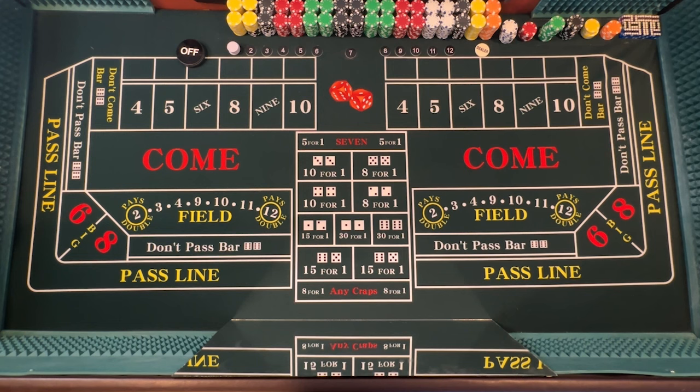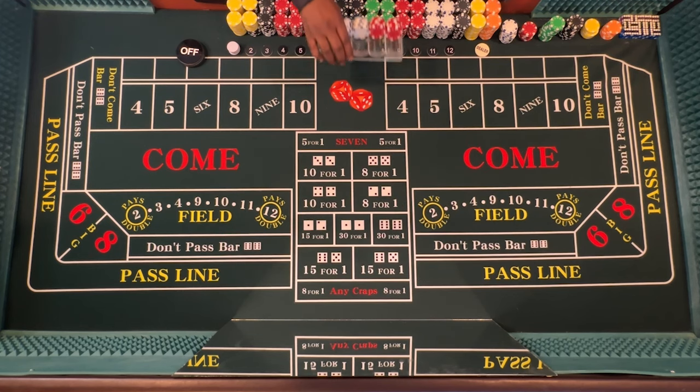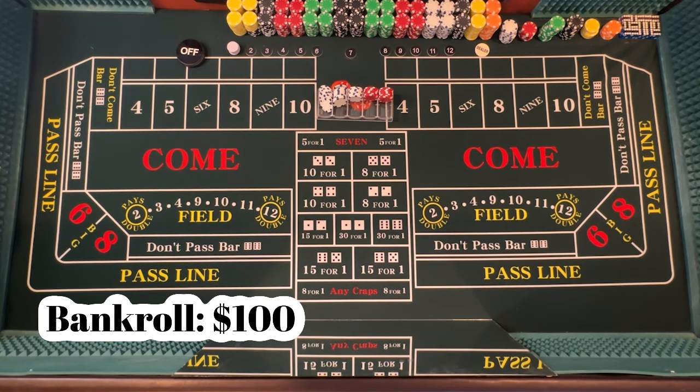Are you playing with a small bankroll and looking for a strategy that's going to double your profits? Don't worry, I got you. Shooter Bones here, aka the mid-90s, and in this video we're starting out with a small bankroll on this strategy, called the Cool $100 Bet — because our bankroll today is starting off with $100.